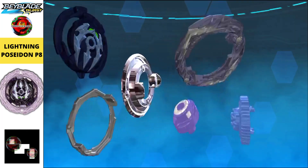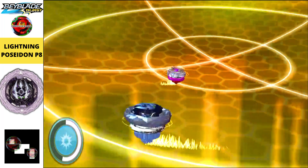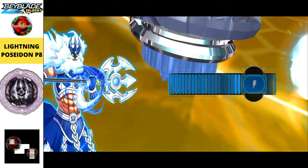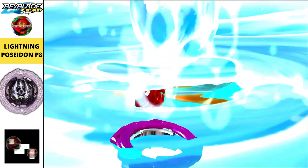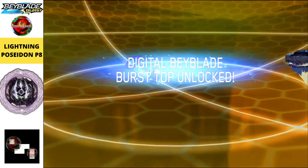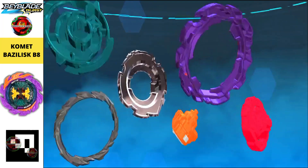Next we got Lightning Poseidon P8, which is grayish and bluish in color — it looks phenomenal. The color combination is really good, like a sky blue, and the outer attacking part is made of gray or whitish material. This is also a beautiful beyblade and the gimmick of its attack move is really phenomenal.